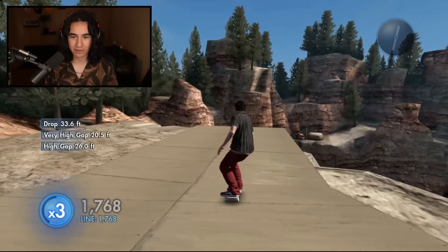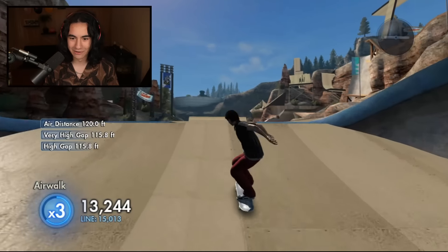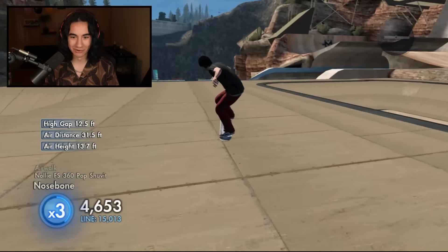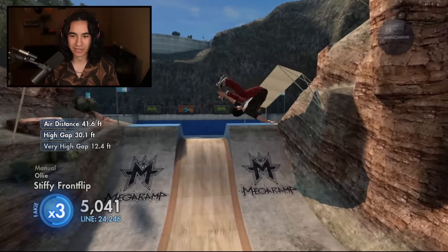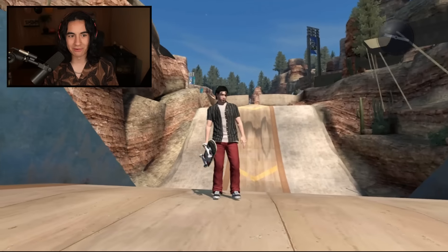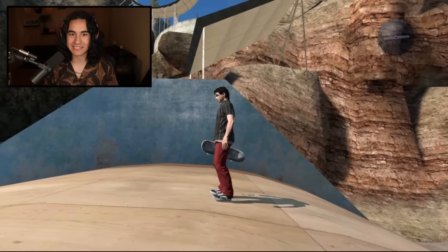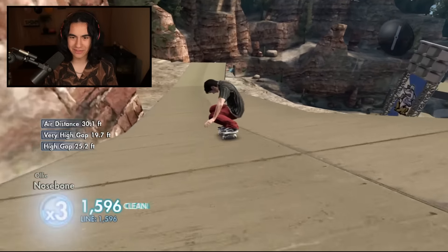Let's just jump off here, get an air walk. We're definitely supposed to land in that like quarter hip area. Let's try that one more time — I don't think this will be too difficult. We'll tail walk into this and then air walk down into this. That looks lined up. Yes, there we go. And then can we go up over this? This is sick. Are we supposed to be going this way? I have no idea, but I think we pretty much did it.